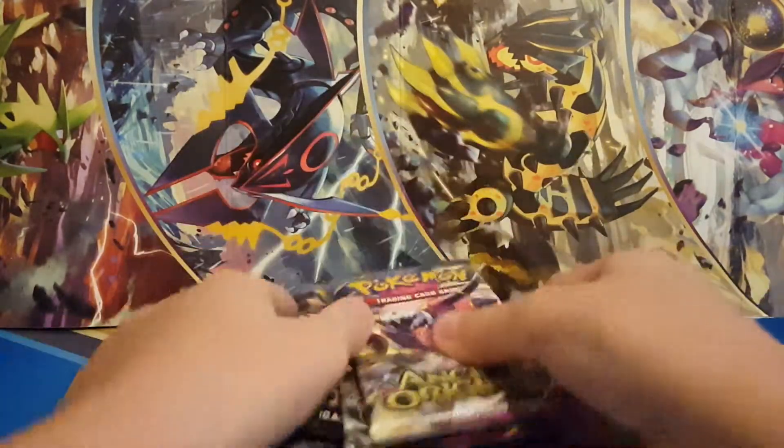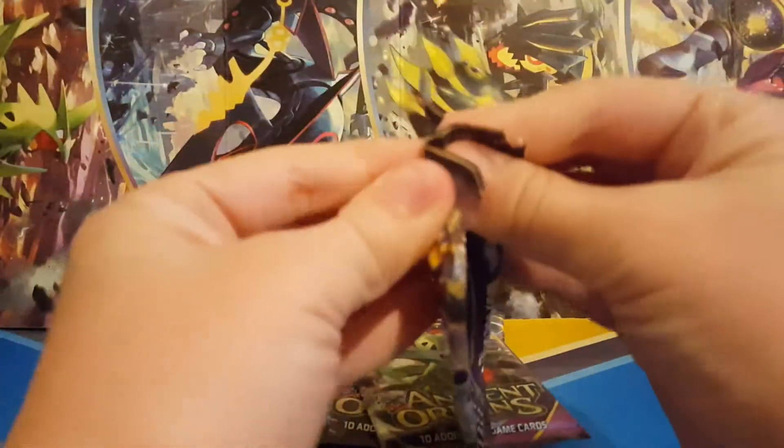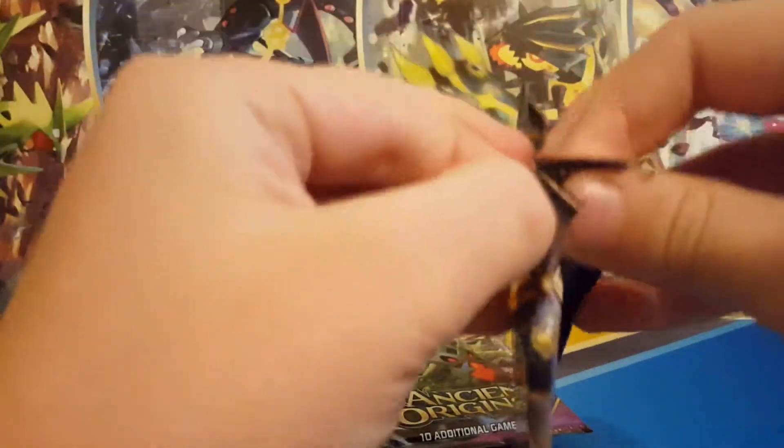So I will start out with this Hoopa artwork pack. Go ahead and crack this pack open. I'm just going to do it the regular way — I'm not wasting my time. Code card is backwards, I'll give it away.